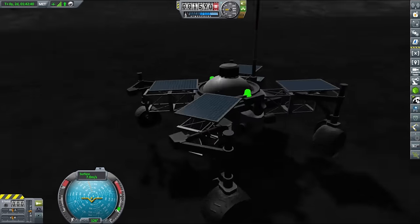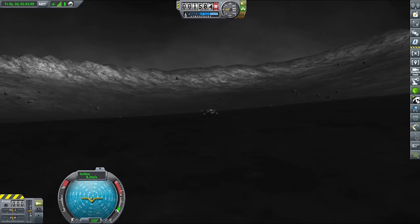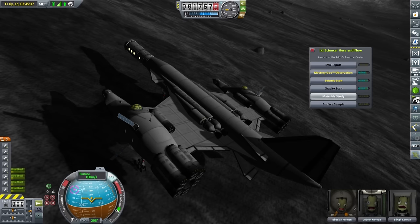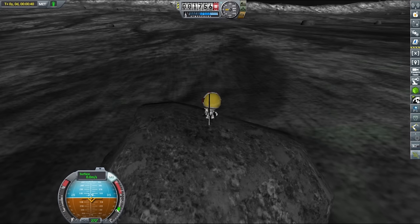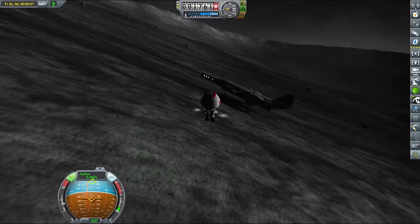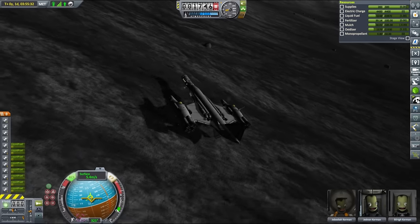In the meantime, the Artemis crew was conducting research on the surface of the far side crater, because we still need more science to unlock some key technologies before we can start colonizing the moon. This time I sent two rookie Kerbonauts alongside Jeb, so it was imperative that they plant a flag. And there should be something unusual about the picture you see right now — stock visual terrain makes cutter objects like rocks and trees solid, so you can no longer phase through them. Landing a plane in a forest is a whole new experience now — I learned that the hard way.